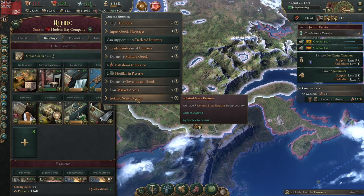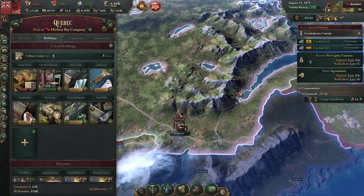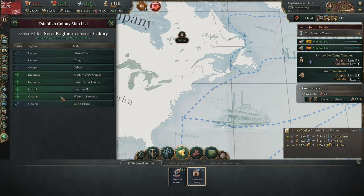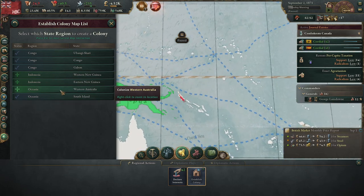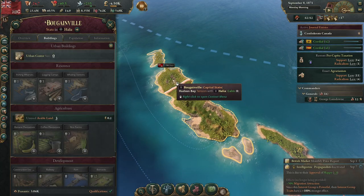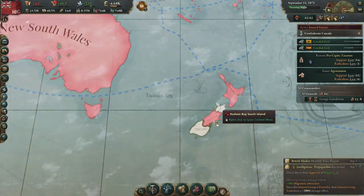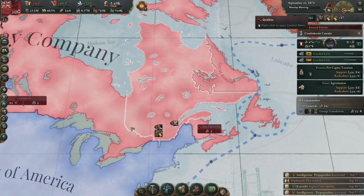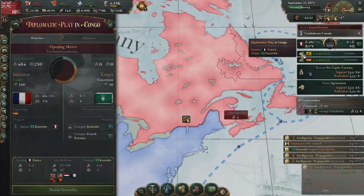We've got quite a few isolated regions but I'm not worried about them right now. Do we have anywhere else we should colonize? There's only like two provinces in that area. The Canadian Oceanic Empire.